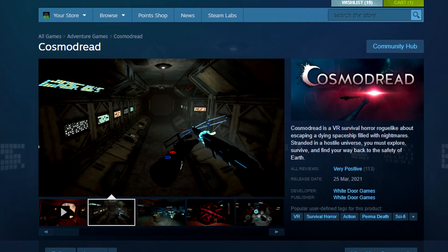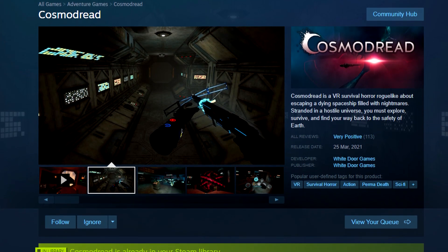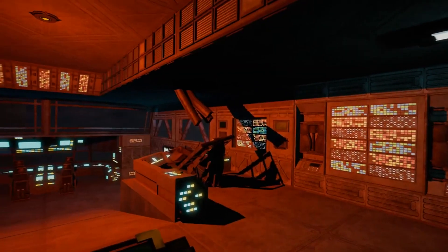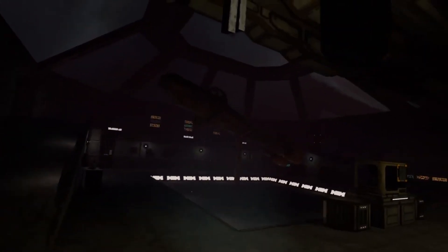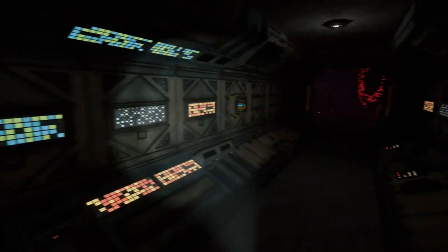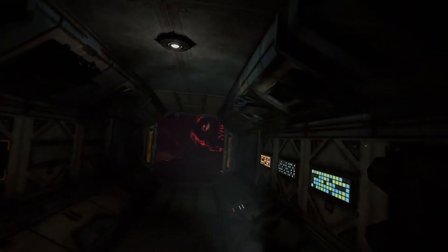My name is Labox and in this video we are going to take a look at the game Cosmo Dread. Cosmo Dread has been released on the 25th of March for the Quest 2, but also for PC VR headsets on Steam. In Cosmo Dread, you are basically trapped in a dying spaceship filled with horrors. You have to survive, explore and find your way back to Earth. Cosmo Dread features a rich, tense and very nice atmosphere. In this video, we are going to take a look at the first 15 minutes of gameplay.